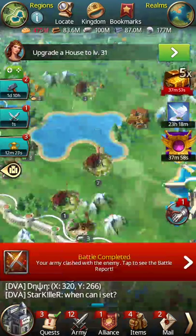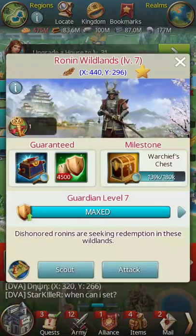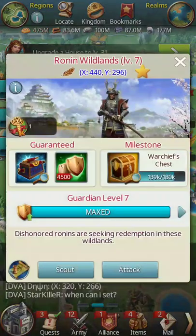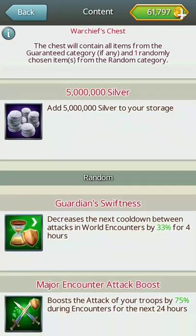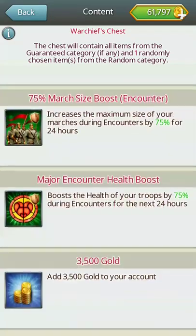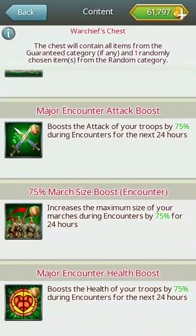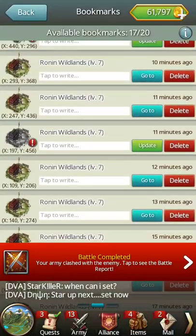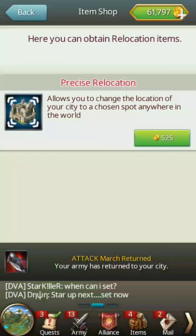The warchief chest — I think it's like 10 million of each resource, a little more or less. You get 15 mil, then 10 mil of these, and 8 mil and 5 mil. So you get your resources back — actually, you don't just get your resources back, you make a profit off it. That's pretty good.